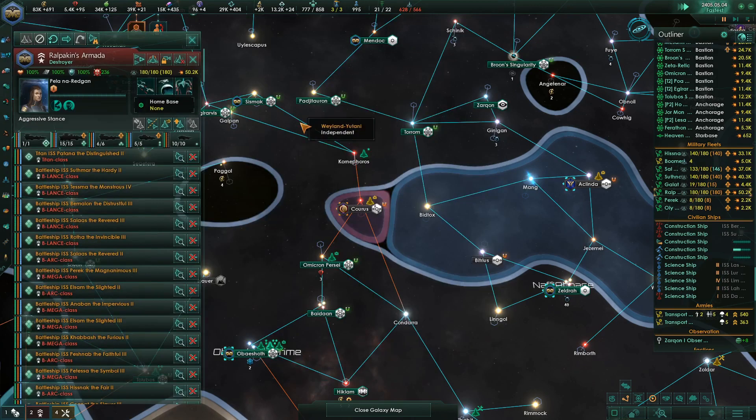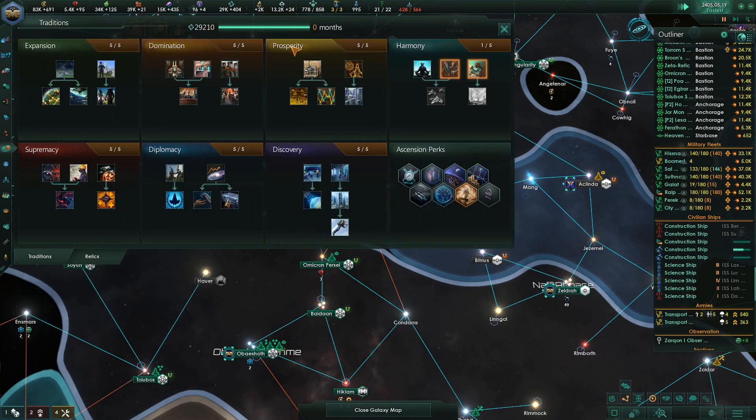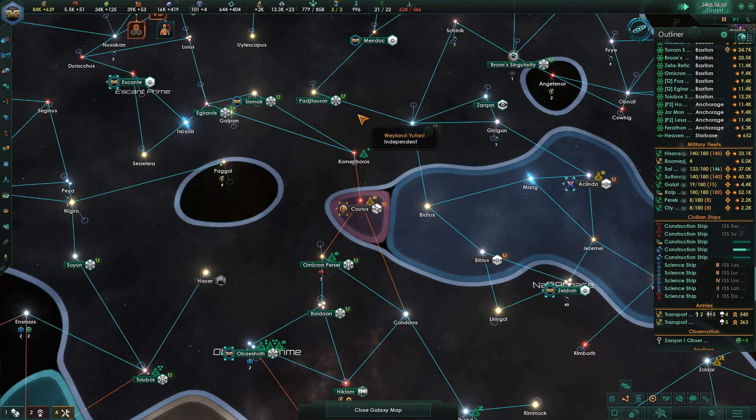Alien max structure rope, sensor array — those are always nice. This needs a leader. Leader lifespan rate. Alright, we got another tradition. Let's see — Governing Ethics Attraction. I don't worry about that one too much.